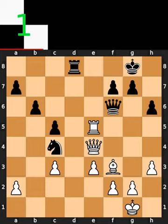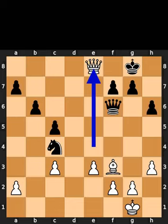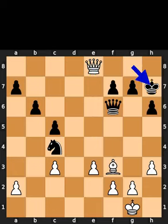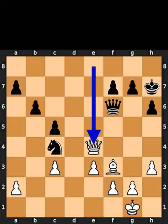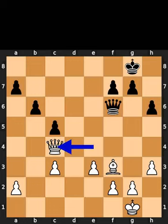White plays rook to e8, check. Black takes the rook on e8 using the rook. White takes the rook on e8 using the queen with check. Black plays king to h7. White plays queen to e4, check. Black plays king to g8. White takes the knight on c4 using the queen.